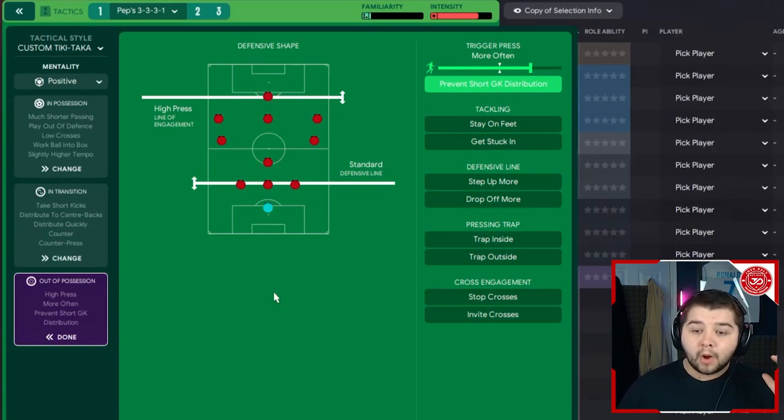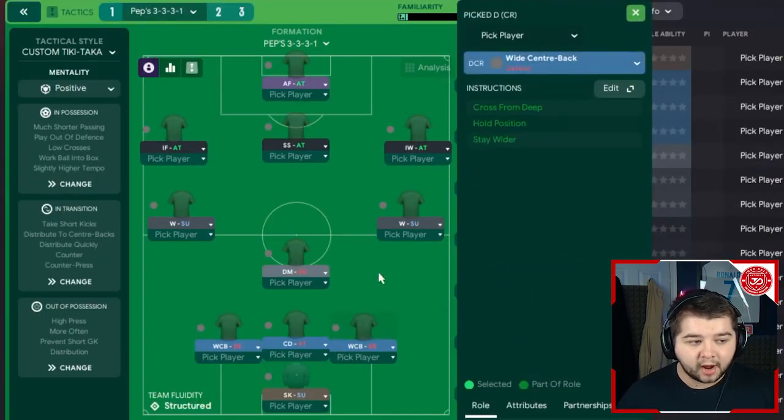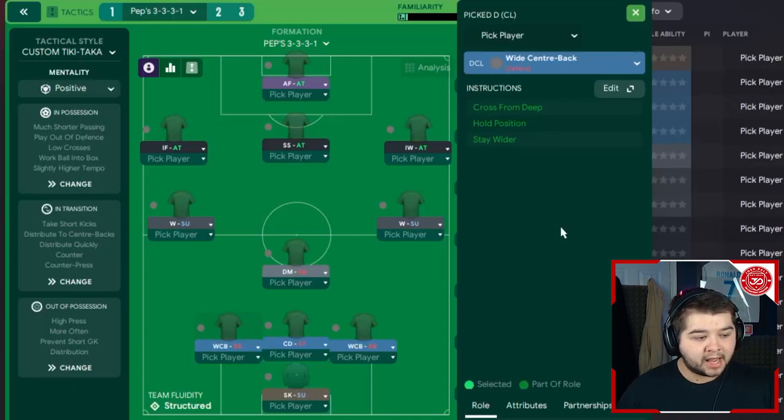We opted for a standard line rather than a high line because the data hub stats from Bayern Munich showed we conceded only 0.88 goals per game in the league — a higher line would likely push that over one. We scored 4.21 goals per game on average. For player roles: sweeper keeper on support, wide center backs on defend on both sides with default instructions — I don't want them too aggressive since we've only got three at the back. Central defender on stopper role — slightly higher, winning the ball back quickly.